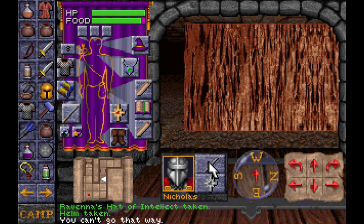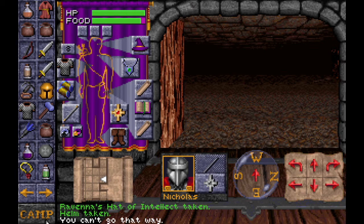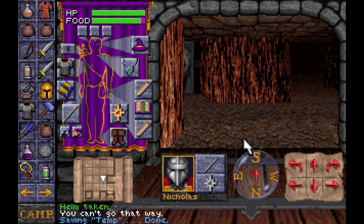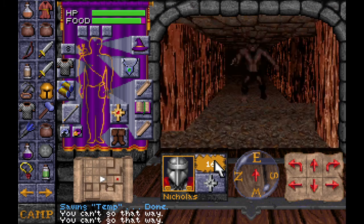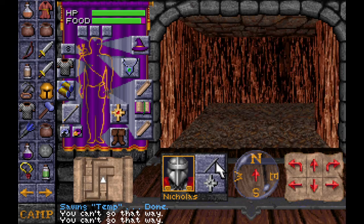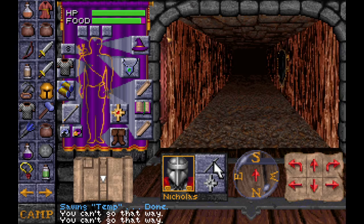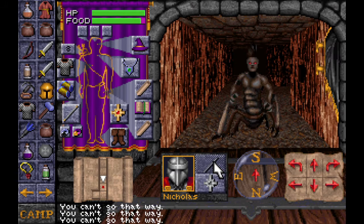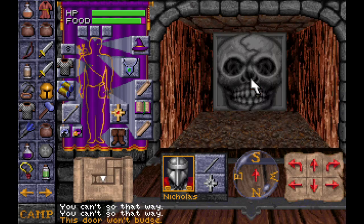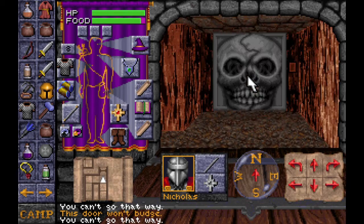I'm gonna save after this too, because I've got pretty far on this level and I don't wanna have to start over. Let's save. We're almost done, folks! We are almost done with dungeon packs. There's two more dungeons and we are finally out of this wretched place. At least the Zipkalis are easy to kill. And it looks like we'll have to open the door from the other side, because it's not opening here.